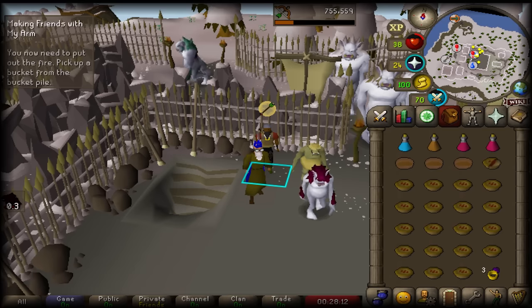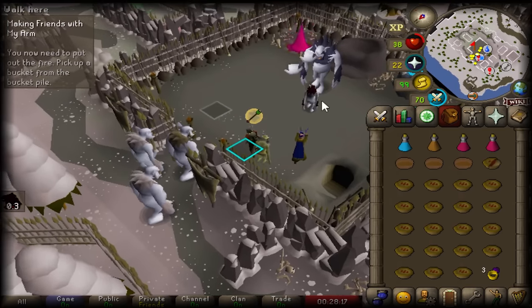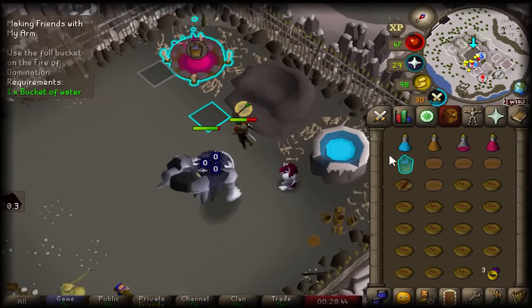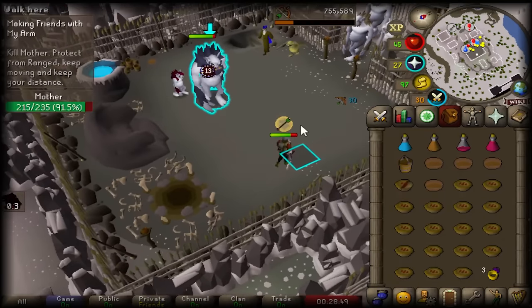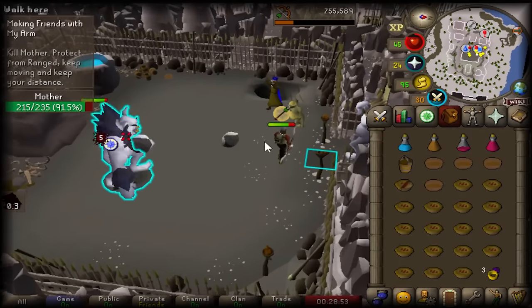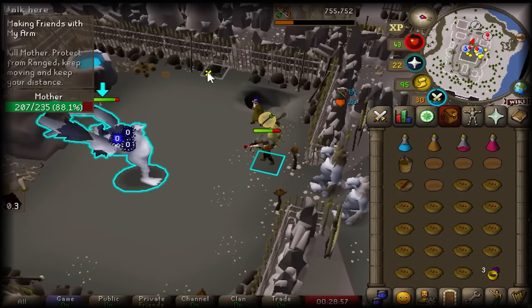Unbeknownst to me we'd be going directly into another fight which certainly took me off guard. And I'd have to say thank god for the quest helper because I had absolutely no idea what I was doing and was playing everything by ear. The troll mother could simply be kited around the arena to avoid her melee attacks which would give you an animation stall, though with overheads this wasn't too bad at all.